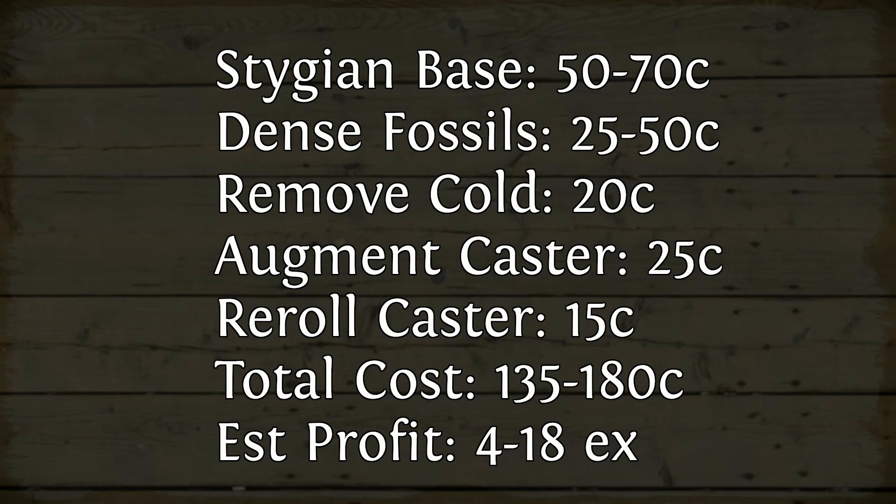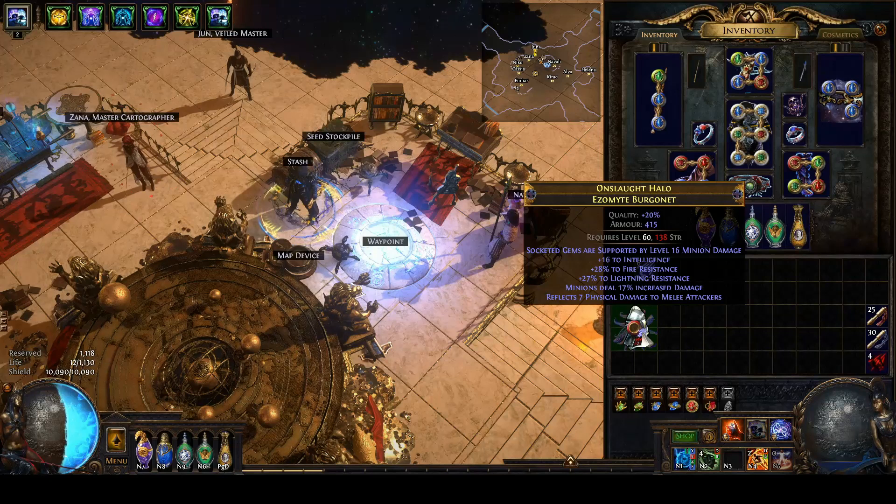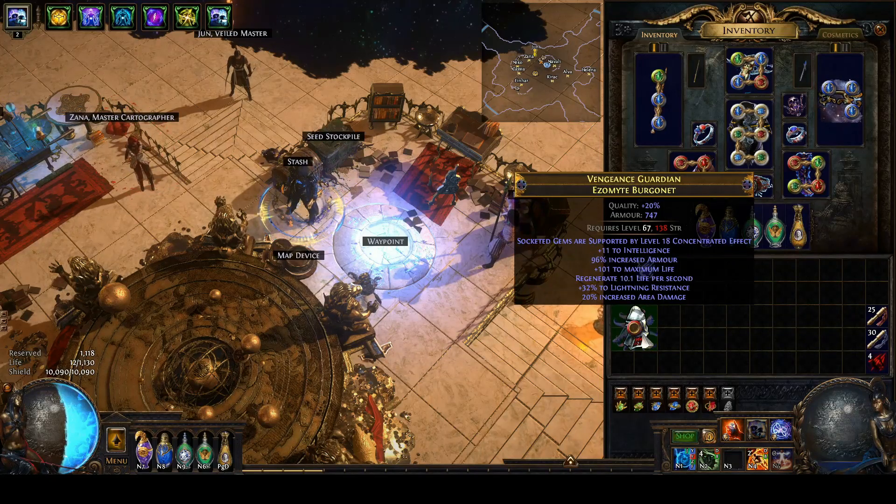I estimate, depending on exactly which other suffixes you get and if it has no armor roll, you're looking at conservatively around 5 exalts — or if you're really lucky, 20 plus should you hit that empty prefix and be able to craft lightning damage. But I don't use spells, so that doesn't help me. This is all spell stuff — I just want to hit things.